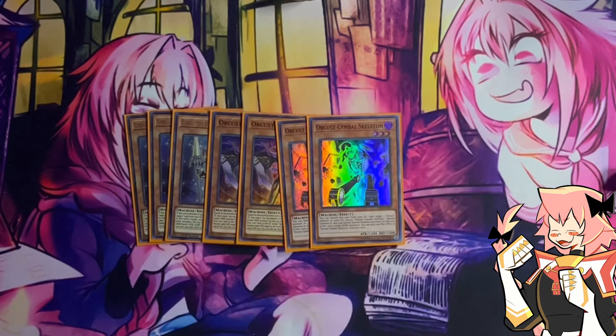Next, we're on double Orcist Sybil Skeleton. It can bring back an Orcist from the grave when it is in the grave. All the graveyard effects of the Orcist do dark lock you, so you can't special summon during the turn except for dark monsters. You do need to sequence your turn correctly.